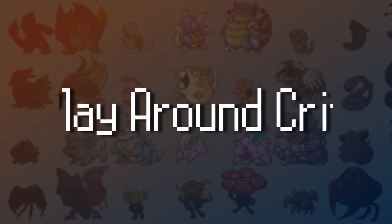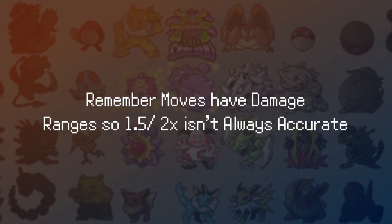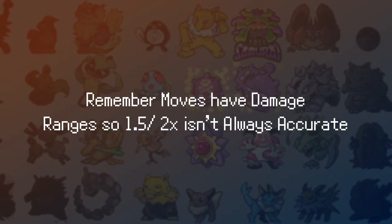Let's stop talking about RNG you cannot control and focus on variables that you can. Playing around a crit essentially means playing safe in your playthrough, knowing when you are in a critical hit range from your opponent's Pokémon to get knocked out. You can always use a damage calculator to get the exact ranges. But if you don't use a damage calc, you can always just multiply the damage you take by 2 times in Gens 2 through 5, and 1.5 times in Gen 6 and onwards.